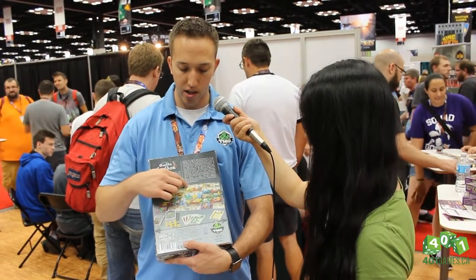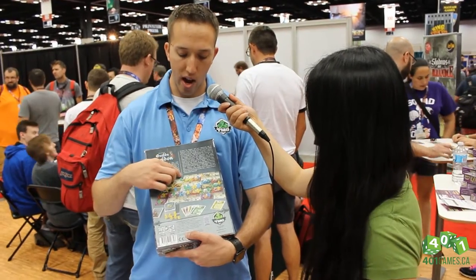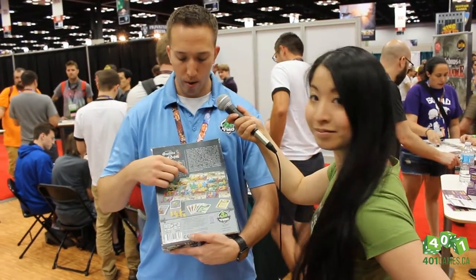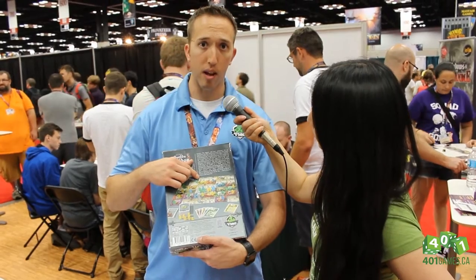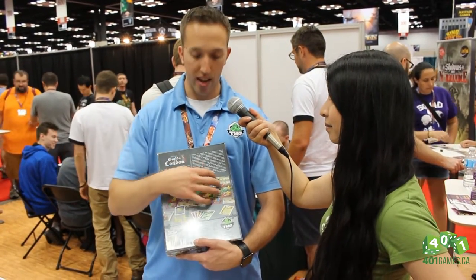You just have to match up the guild banners to the guild banners on the tiles, and at the end of the round the tiles will score based on the threshold in the top left-hand corner. Once that happens, you'll score first place and second place — you're just trying to be the best Guildmaster in London.